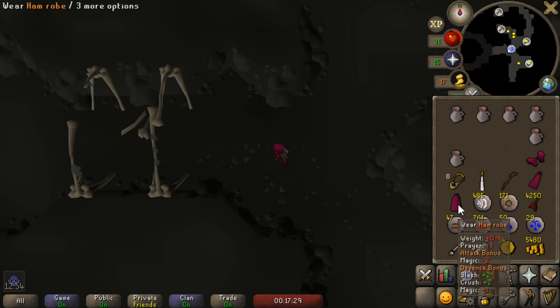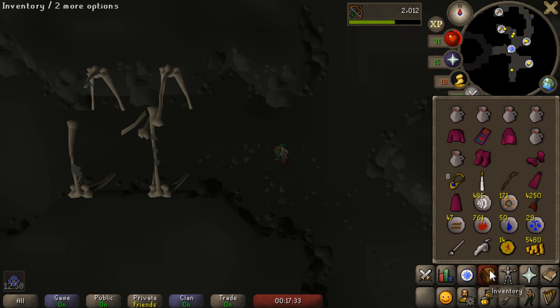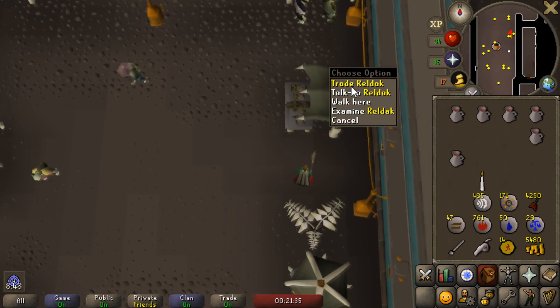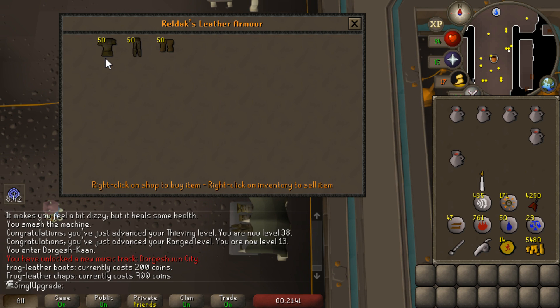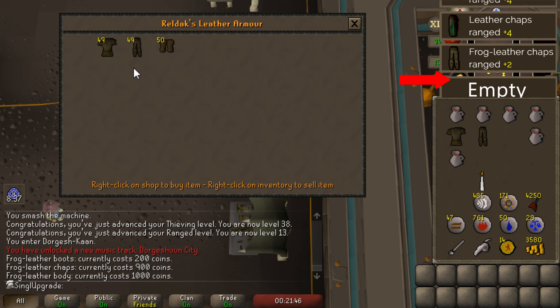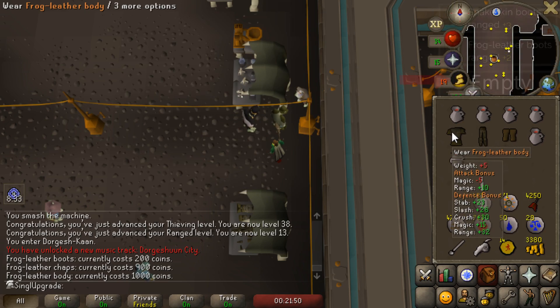I think it's time to go ahead and do some ranged training now that we have a few ranged levels as well as ammunition. We're actually looking for a trader here. There is Relac, and the frog leather boots are, I think, the weakest. I don't understand how this armor works at all — in some cases the frog leather is stronger than regular leather, and in other cases it's not. So I'm going to go ahead and buy one of each and upgrade a few pieces.